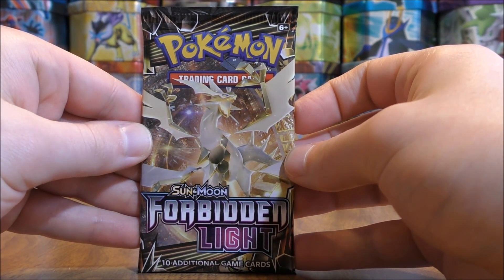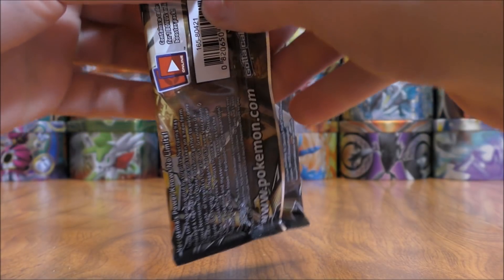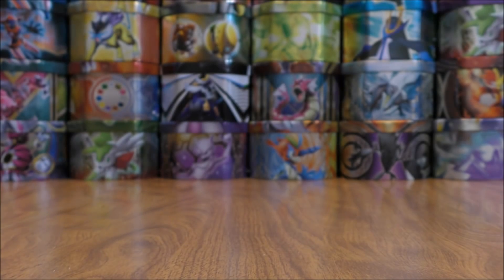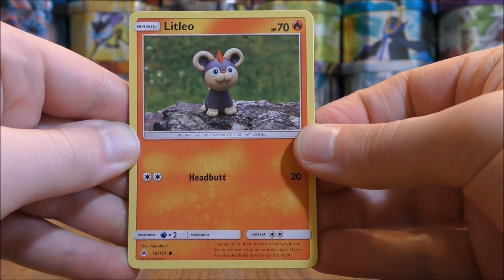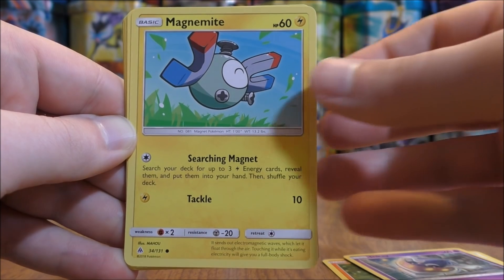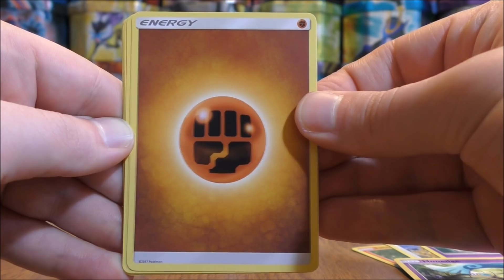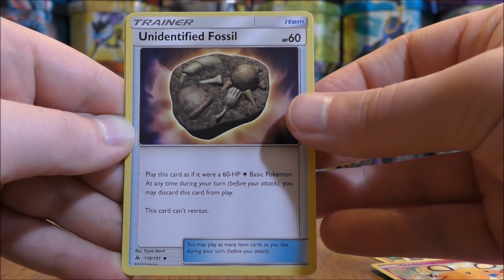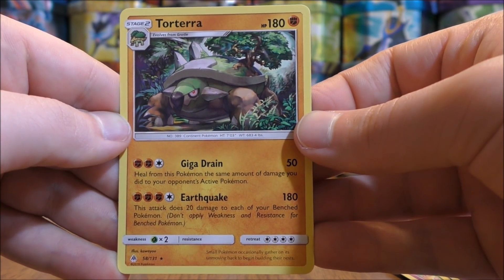Ultra Necrozma on the final pack — hoping for some last pack magic, then I can summarize my pulls. Green colored code card. The final pack in this 50 booster pack opening starts with Litleo, Furfrou, Inkay, Magnemite, Honedge, Fighting-type Energy, Skiddo, Dedenne, Unidentified Fossil, Reverse Hollow of a Eevee uncommon. And the rare would be a Torterra.